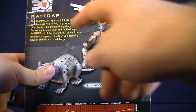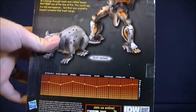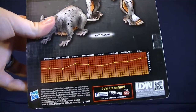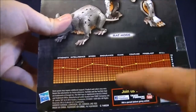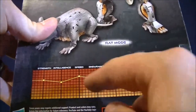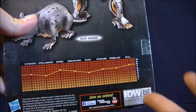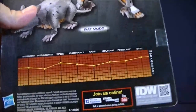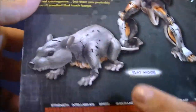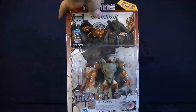On the back, it gives you a little bit of a bio of him. The bio gives him a little bit of his specs, which is actually a little bit of a bummer, because none of these are really all that great. The best thing is probably his skill being 8 and his speed. But for his intelligence being low — he always came across as a fairly smart character in that show, at least compared to a lot of the other characters — I'm actually kind of surprised that's so low. It also gives you another picture of his alt mode. And that's pretty much it for the packaging.